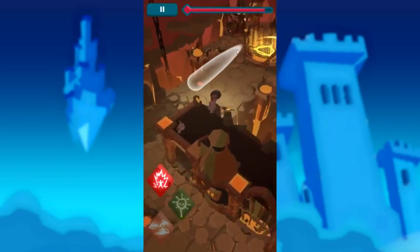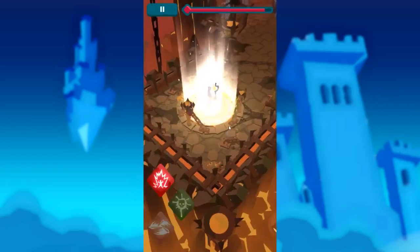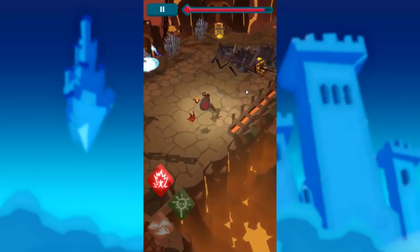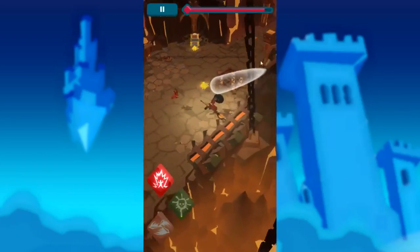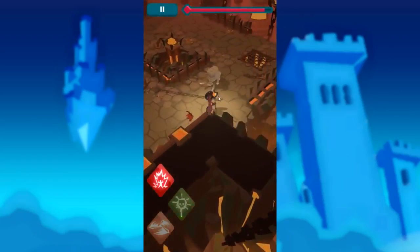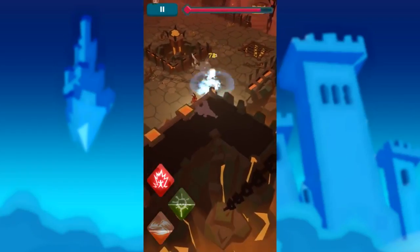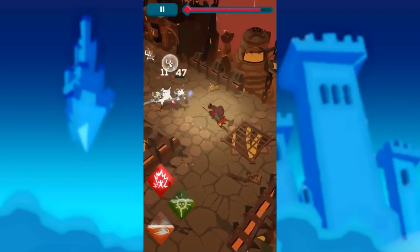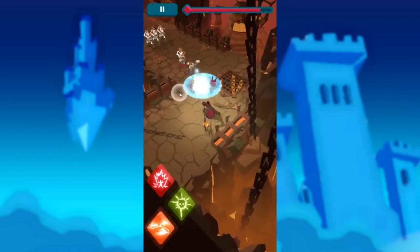The second blast has an AoE to it — I just realized. Magic is dumb, I like magic a lot. Can we just see archery and stuff too? And the first shot has pierce. Can we talk about that — first shot goes through? Let's test it. It doesn't go through enemies — maybe it just goes through items in the environment.